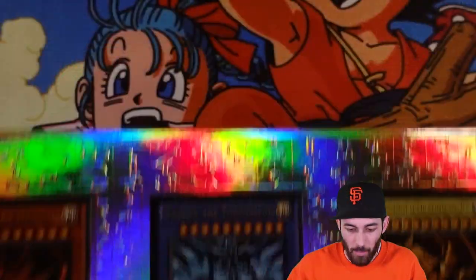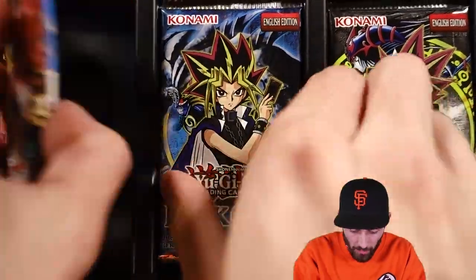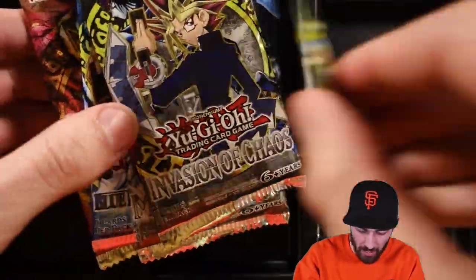Let's go. I'm going to go ahead and just open all three of these. I'll open one on camera for you guys, just for anybody who's super outdated and hasn't seen this. So you get one of everything: your Pharaoh's Servant, Legend of Blue Eyes, Dark Crisis, Metal Raiders, Invasion of Chaos, and Spell Ruler.